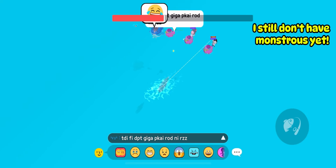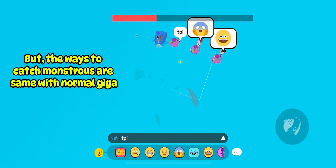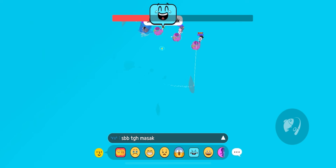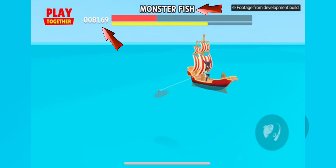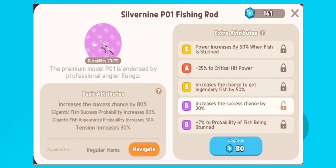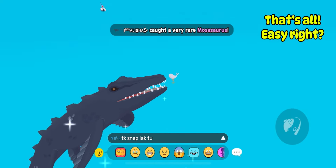I still don't have Monstrous yet, but the ways to catch Monstrous are the same as normal Giga. The difference is the timer, so reel fast. For Monstrous, you need to upgrade your fishing rod first to the best attributes. That's all! Easy, right?